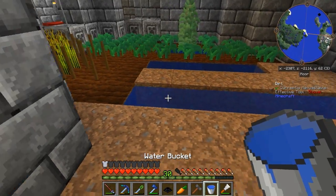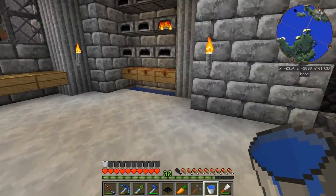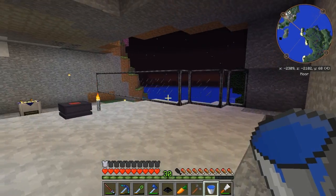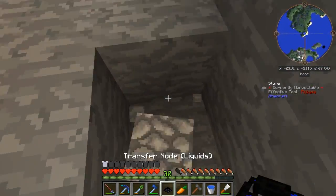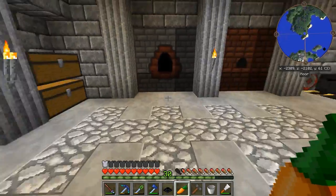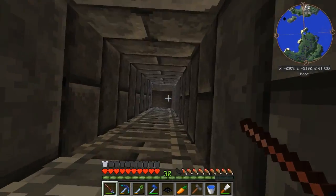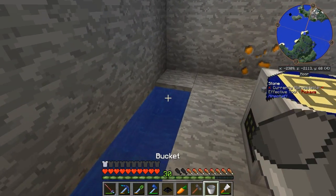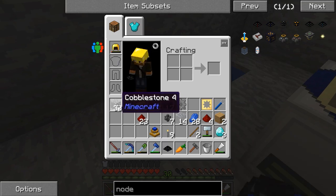We're going to place a piece of cobblestone in the center, place our transfer node, then break the block underneath it. It's not receiving water just yet, but let's place this down — it's already hooked up to our thermionic fabricator. We'll get some fluid in there. We need a world interaction upgrade placed inside the transfer node for liquids to actually pull from the infinite water source.